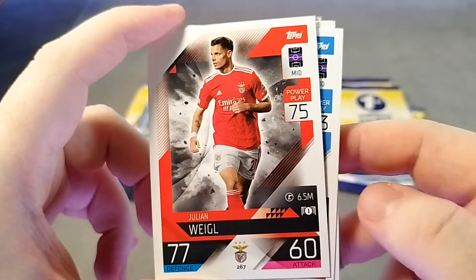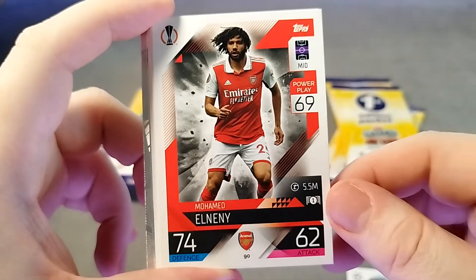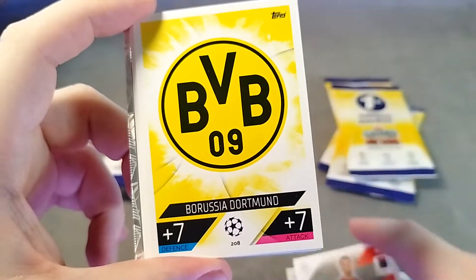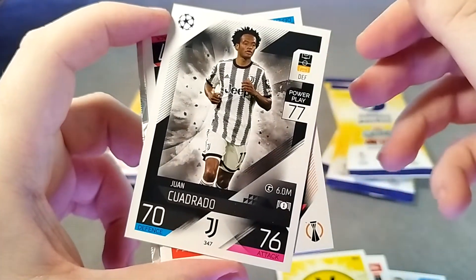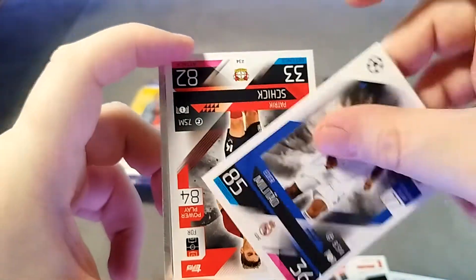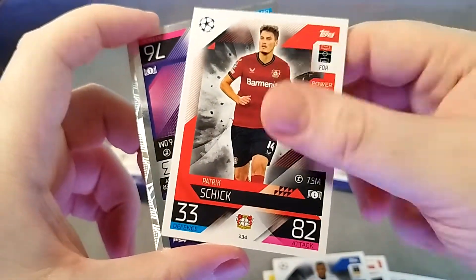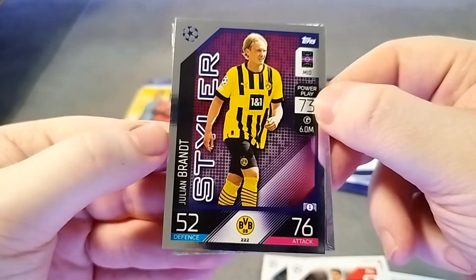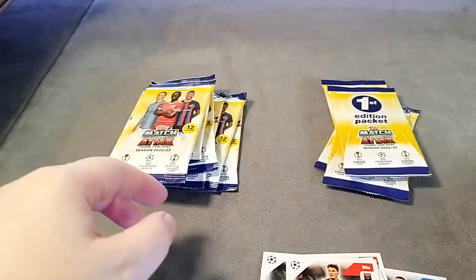We've got Weagle here as a base card. We've got Phil Foden. We have Mohamed Elneny, Tamori, a Diogo Jota, the Dortmund badge, a Corrado, a Martinelli, a Militao, Patrick Schick. And then we're into our Styler here - Julian Brandt and Frank Lampard the Legend card. We'll put those over there out of the way for now.